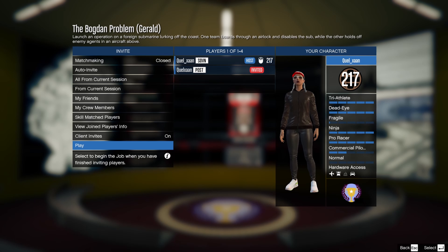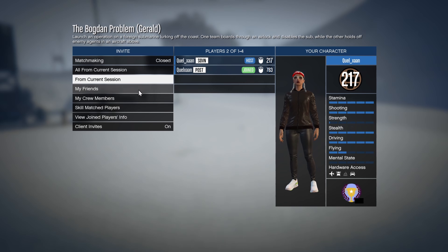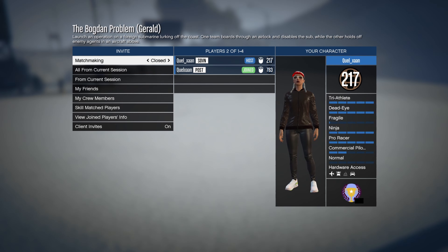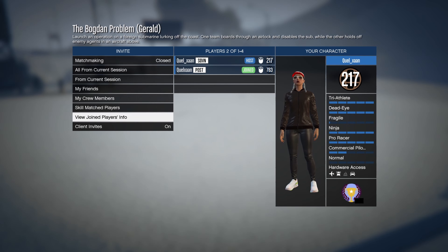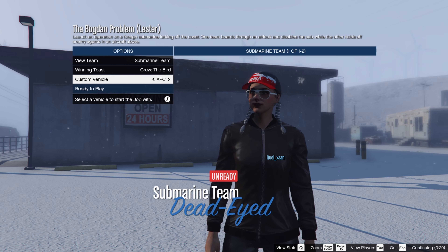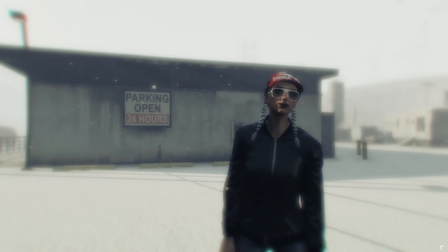Make sure that your friend joins up and then you can select play. After selecting play and when the background changes, start spamming the down button to make sure that the selector moves so that you will go into a vehicle selection menu later. Once you're in this menu, select the Avenger and then select ready to play. If your friend is on a frozen screen, what he should do is press down two times and then press enter.